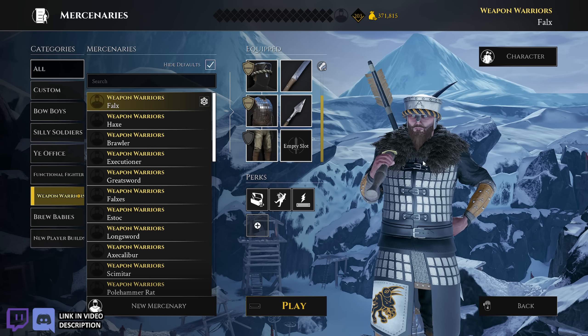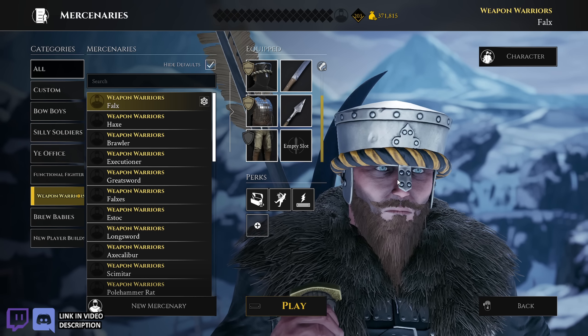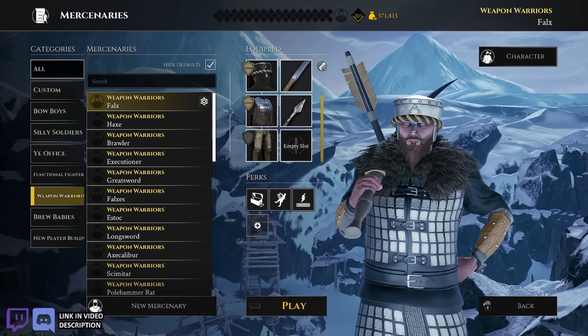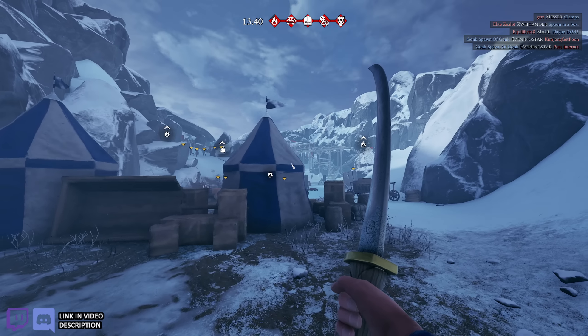Everybody, welcome to Epic Brew. I'm Tom. Today I'm taking out my Fox build — that's the build right there. I didn't realize his eyes were so icy blue. He's got those Paul Hollywood eyes going on there. He's a 2-2-1 Fox Javelin, Supplied Huntsman Fury. That's the build.